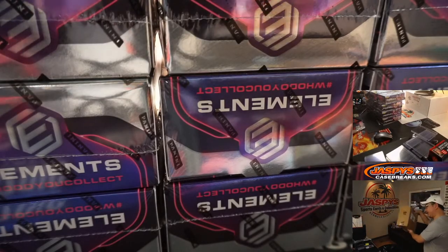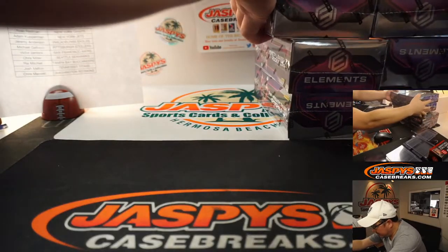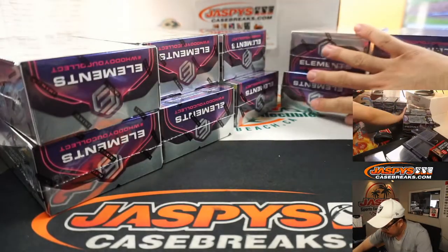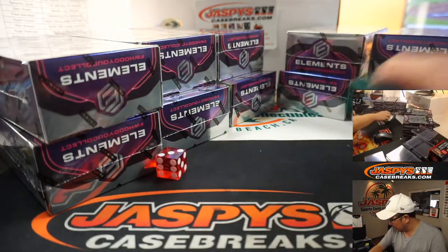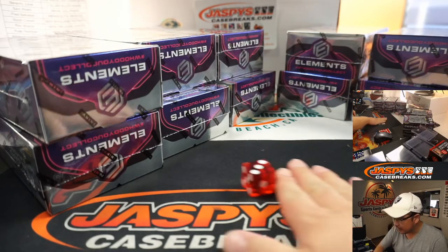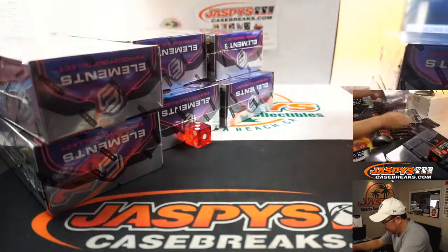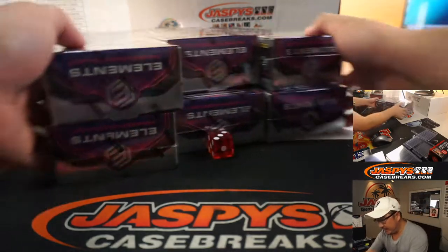We got 12 boxes in here — six right here and six right there. So we're going to roll the die. These are half case breaks. One, two, three for the left side; four, five, six for the right side. And it's three, so it's going to be the left side right here. This side we're going to save for next time — I'll keep it right back here, because we'll get to that a little bit later.